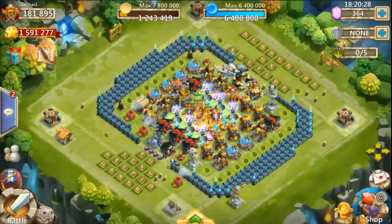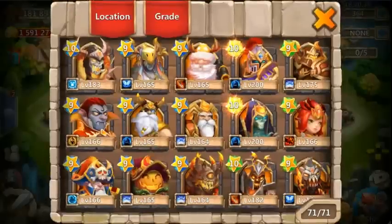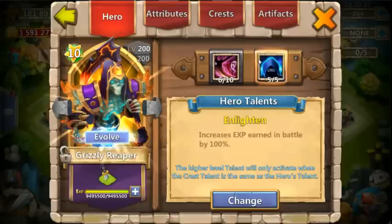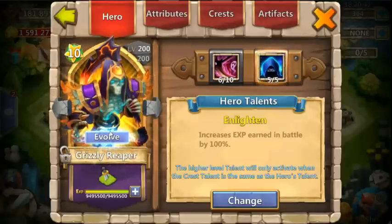I already have everything set up to double evolve Grizzly Reaper to level 200 double evolved. He's 505 enlightened, so I'll probably take him to level 200 double evolved after evolving him, that way when I roll a War God or some other good talent I'll be able to put it right on him.